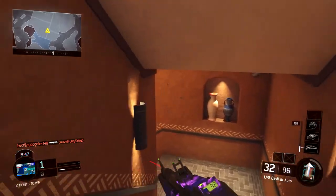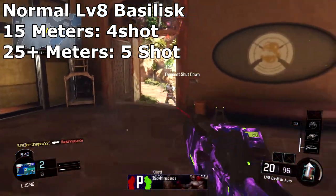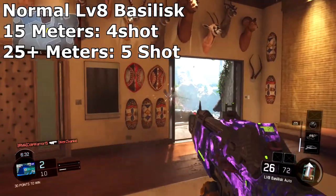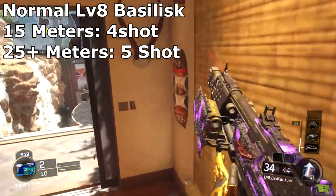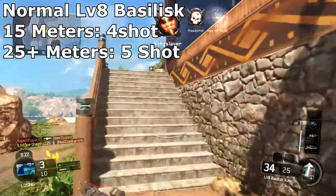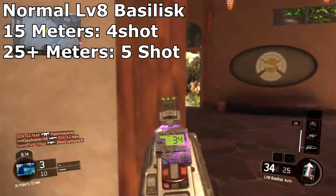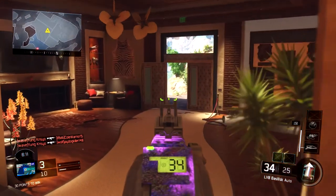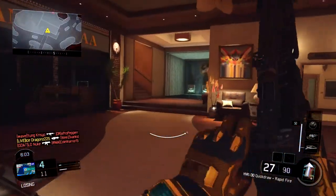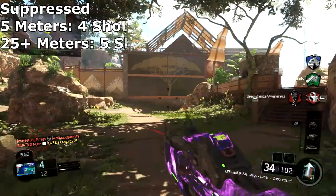Starting with the non-suppressed Basilisk: you get a four-shot kill out to 15 meters, which is roughly a quarter of the Nuketown map — extremely far for a four-shot kill. With 1000 rounds per minute, the time to kill is super fast. The five-shot kill range starts at 25 meters. This gun can be extremely scary at those ranges — it's almost overpowered given the rate of fire and recoil.